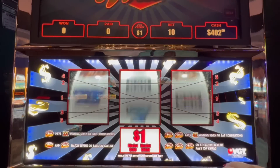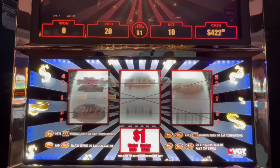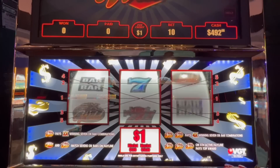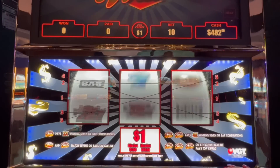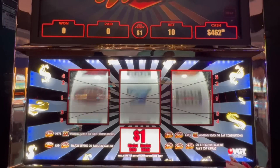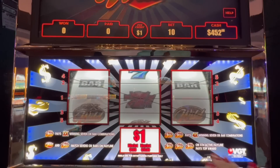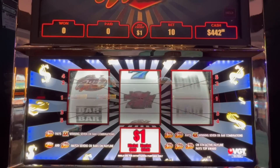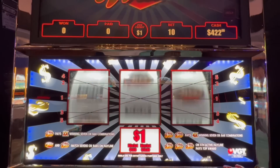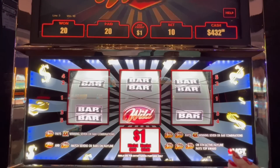Man. There we go — red spin, red spin. $500. Our goal here is to get doubled, right? So we need $600 to cash out. One thing about those Searing Sevens and the ones with the bells that I really like are the multipliers, because those can really change the pace of spins when you throw in a 10 times multiplier. $20 bucks.